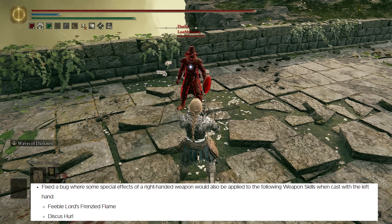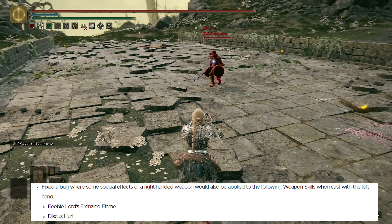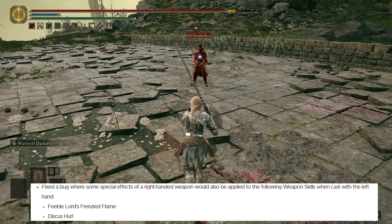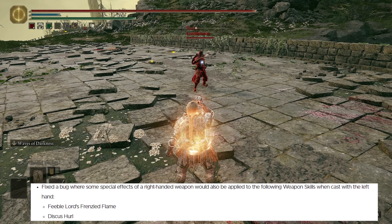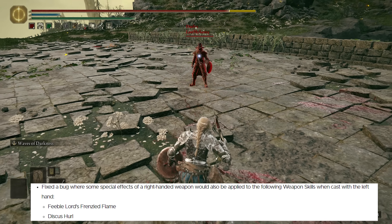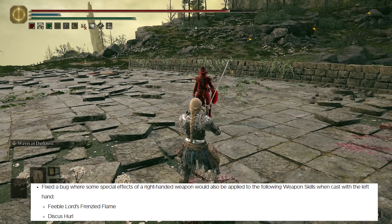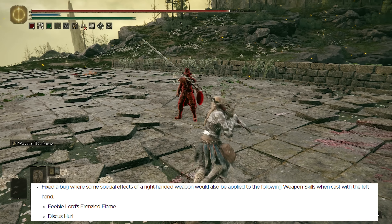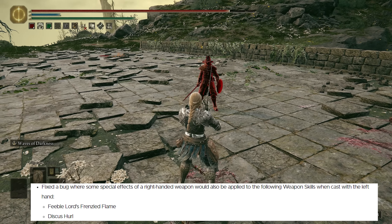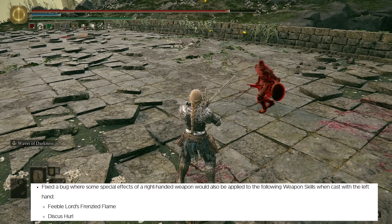They fixed a bug where some special effects of right-handed weapons would also be applied to the following weapon skills when cast with the left hand: the Discus Hurl and the Feeble Lord's Frenzied Flame. So this is where you would have a buff on your right-hand weapon and be able to apply it to your left hand weapon's Ash of War. As you see here, the Discus Hurl is doing the exact same damage whether or not a buff is applied to the main hand. This is also the bug that allowed you to add status effects to the Feeble Lord's Frenzied Flame and have death blight come out of the torch.